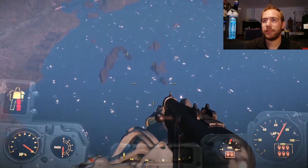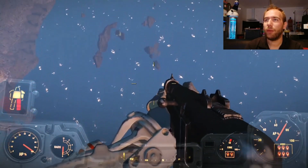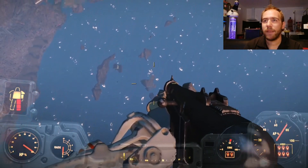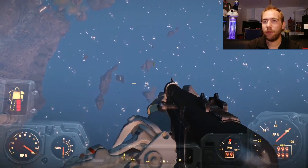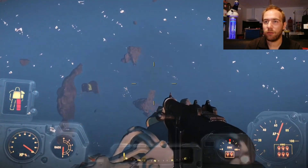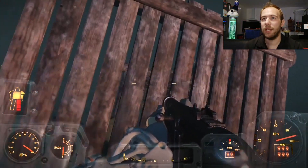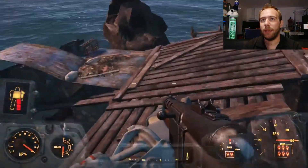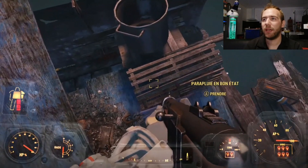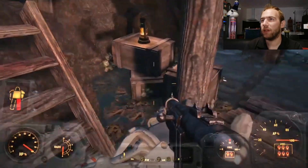On va se rendre à cet endroit. J'aime bien l'eau qui devient de plus en plus bleue au fur et à mesure que je m'éloigne de la terre. On va y aller, on peut le faire. Je vais atterrir pile poil au bon endroit, j'espère. À cet endroit que vous pourrez visiter facilement, il y a un parapluie en bon état — pour ce qui nous intéresse. Je ne suis pas sûr que ce soit ici qu'il y ait la caisse, mais on va voir ça.